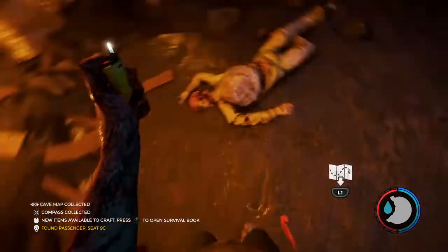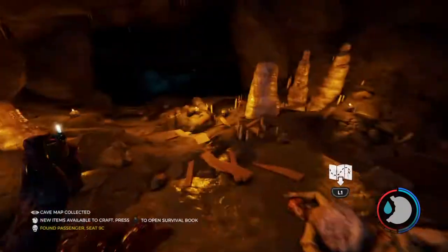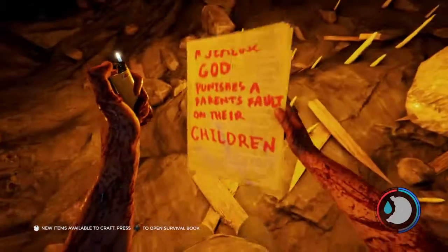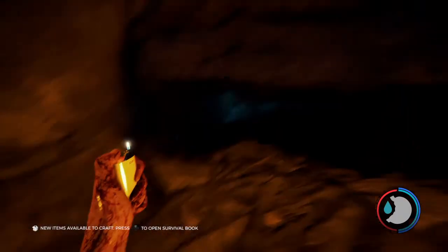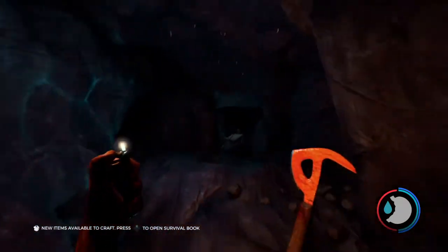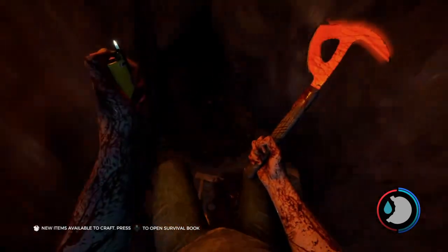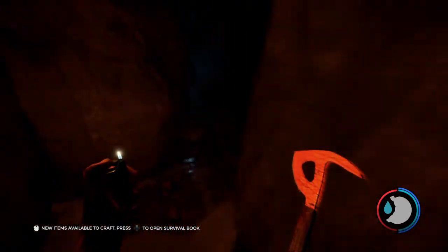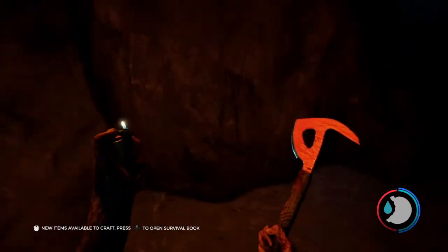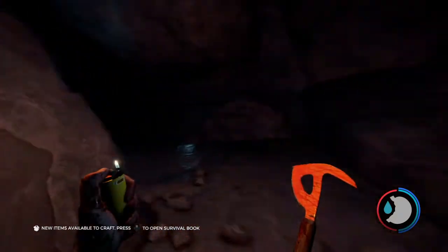There's the compass and the cave map right here. You're just going to walk this way until you come to a rope. I usually just like to jump down instead of climb down, because you won't take any damage from falling. I'm going to be showing you most of the stuff in this cave too with the video.